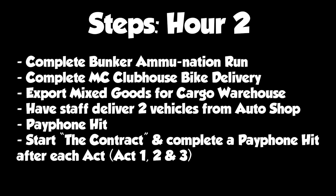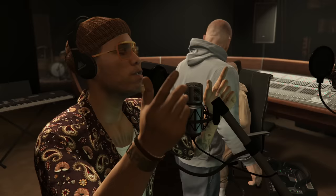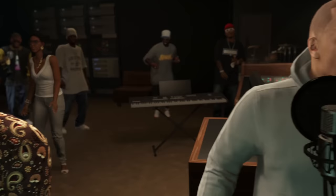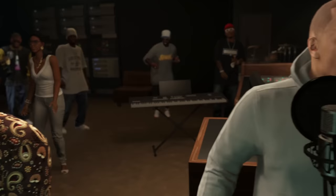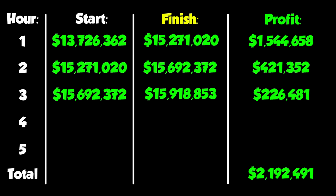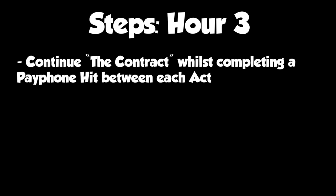Here's a recap of what we did in hour two. Hour three was basically just more of the same. The only problem with The Contract is there are a lot of cutscenes you can't skip, so it can seem like it's dragging on. The total amount of money made in hour three is on the screen now — and while that may not seem like much, that's only because we haven't completed The Contract yet, so the next two hours are going to look pretty nice.